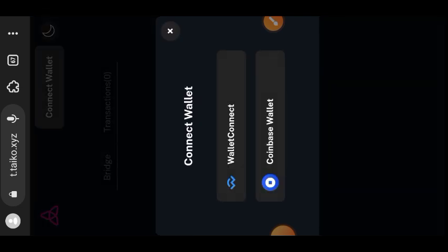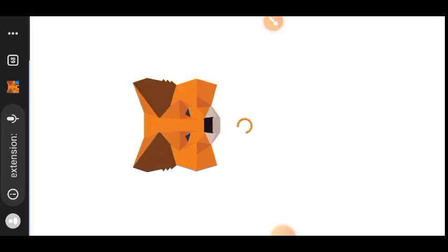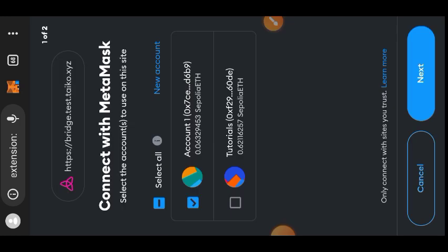The next thing we are going to do is go to the first bridging website, which is their previous version — Grimsvotn. The only thing you can do there is bridge; every other interaction is no longer accessible. I'll switch my browser to desktop mode so I can bring up MetaMask, then tap on MetaMask and confirm the connection in my wallet.